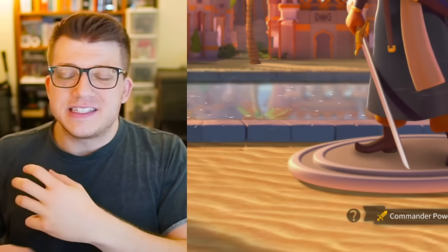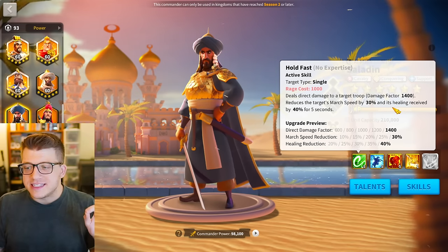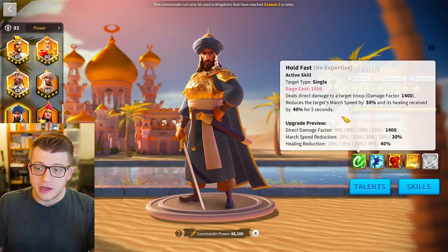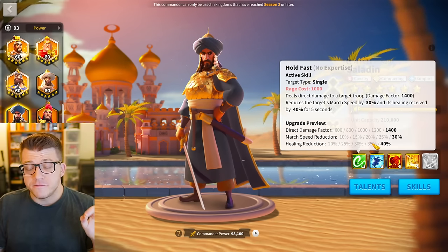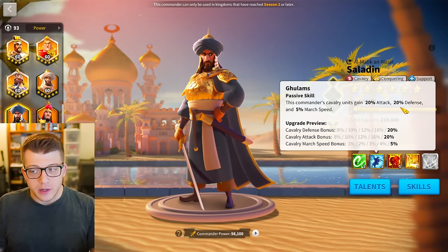We'll talk later about how things have changed for Saladin over time, but this slowdown is important. It's not the most powerful slowdown in the game, but it is one of the longest — five seconds is a very long slowdown. The second skill is very vanilla: 20 attack, 20 defense, and 5 march speed, exclusively for cavalry.